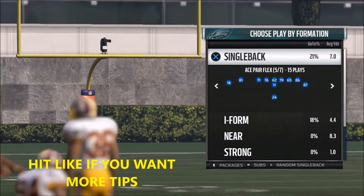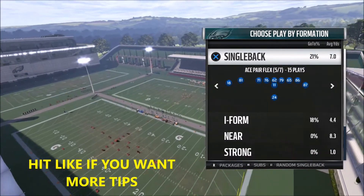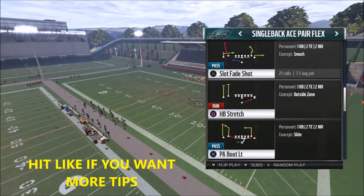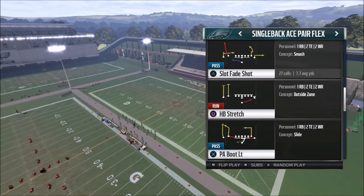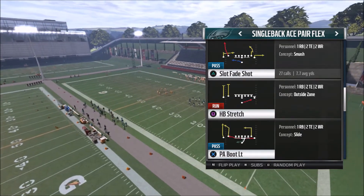We're jumping into the Eagles playbook again, out of the Single Back Ace Pair Flex formation. This is a very good formation with a lot of good plays in it, and what I like about it is a unique play called Slot Fade Shot.